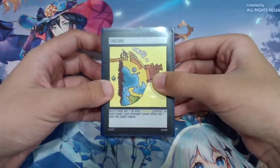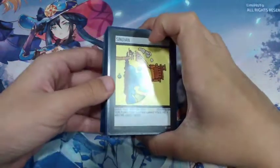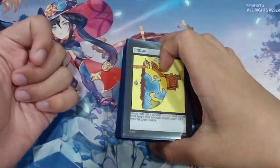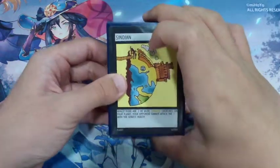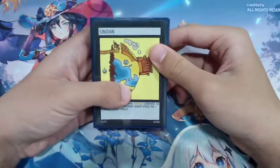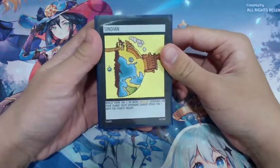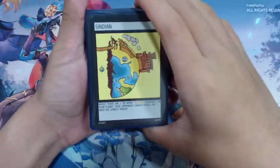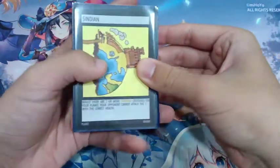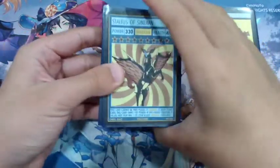To build this deck I would recommend first buying two copies of the Sindian starter deck, which features the Utopanon archetype. You need two copies for the combiner and the cover card, which is Yangelion. First we start off with Planet Sindian — not much explanation needed here, it's obviously our planet card. Planet Sindian is going to allow us to protect our weaker creatures with our stronger ones.